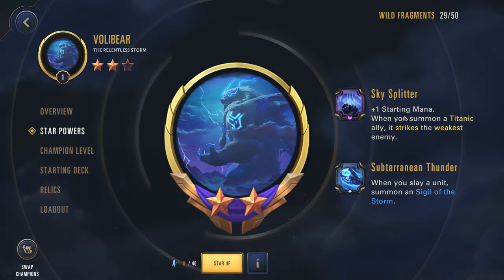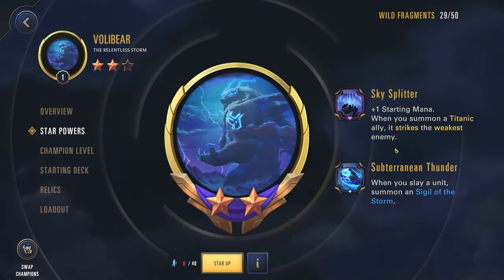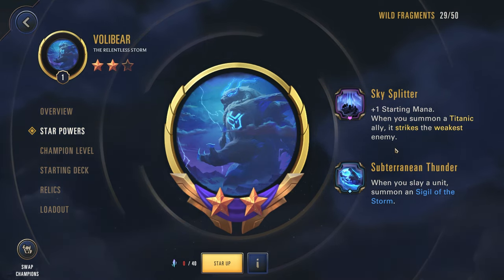For your two star, you get plus one starting mana, and then when you summon a Titanic ally, it strikes the weakest enemy. So essentially all of your Titanic allies are just getting Stalker's Blade for free. That is very, very nice and strong. Now this star power won't affect too many of your units, but when it does, it will be very impactful.